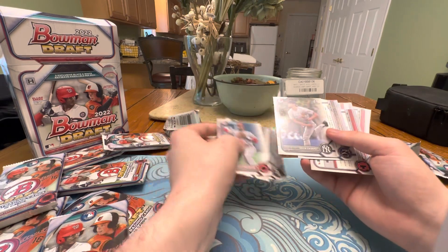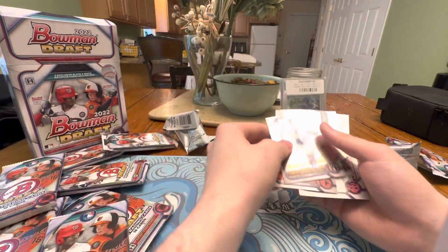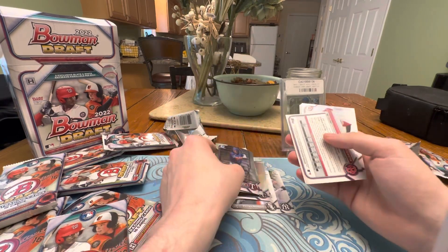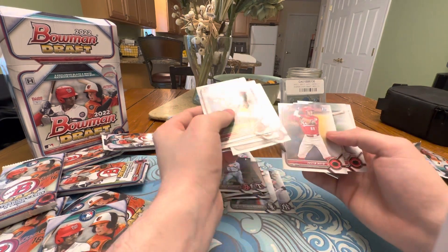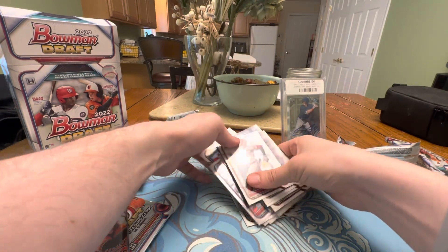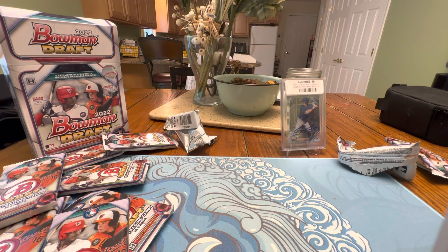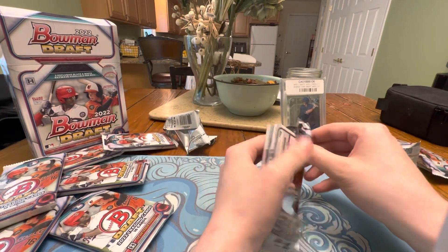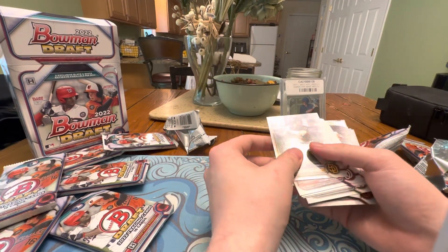Nothing too crazy to start out here. I flipped this upside down. Cade Wallace — nothing too bad. Chase Meredith. Nothing too crazy from that pack, but it's always good to be pulling first Bowmans out of these draft packs — you never know later down the line if these players prosper. Hopefully I'm still going to get a better Jackson Holiday. At least I got one — let's see if I can get another, better one.